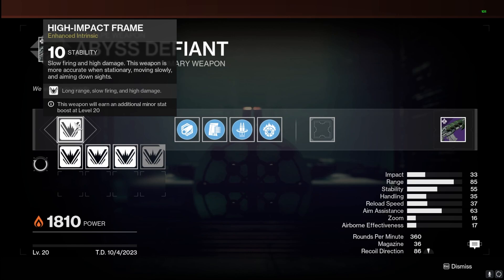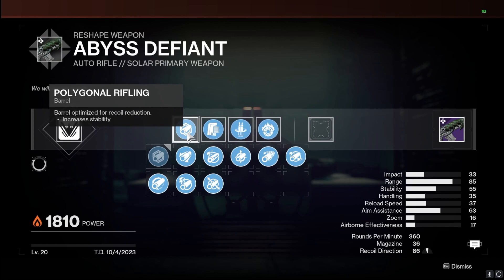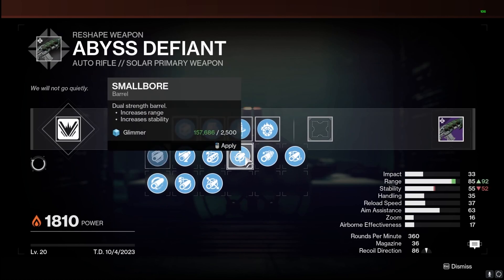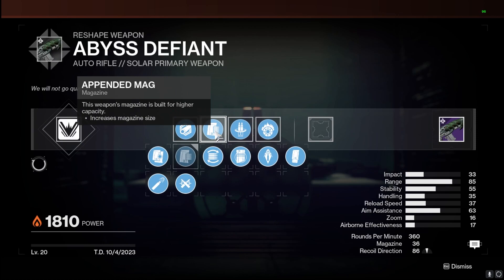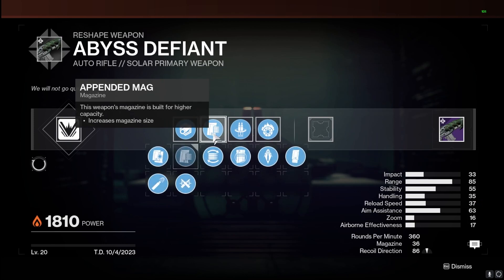For the PvE build we have the high impact frame with a stability masterwork. You could go reload if you want, but it feels pretty solid at 37 as-is, so I went with stability since it kicks a little harder than faster-firing ARs. For the barrel, Polygonal Rifling to increase stability — you could go Hammer Forged or Small Bore for range but you lose stability. For the magazine, Appended Mag is the way to go; Overextended only gives two extra shots but tanks reload speed down to 17.